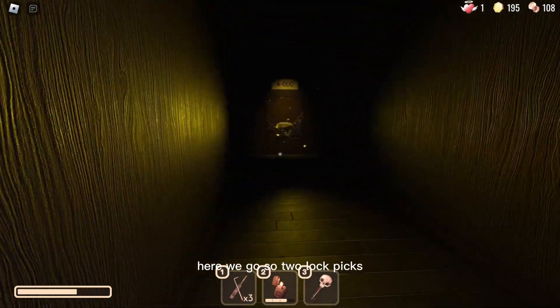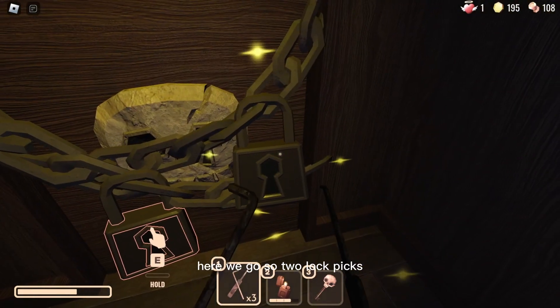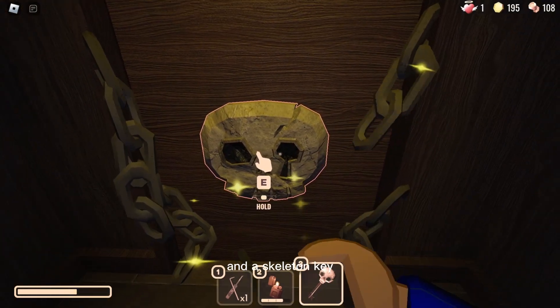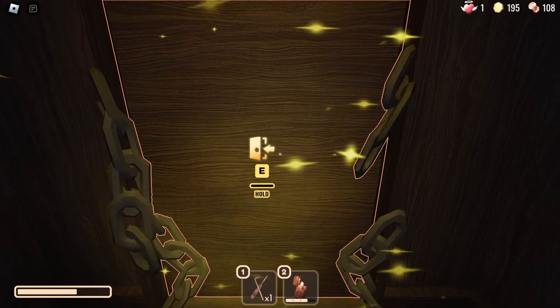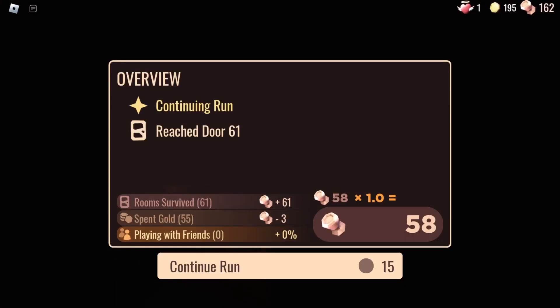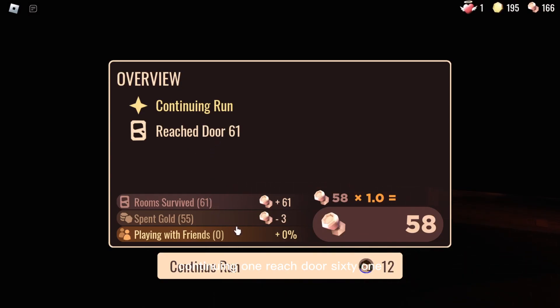Here we go — two lock picks and a skeleton key. Let's open it up. Continuing run, reach Door 61. Continue run, here we go.